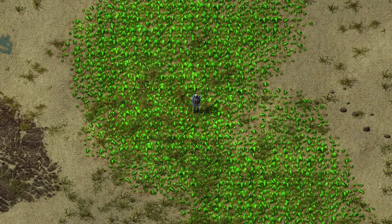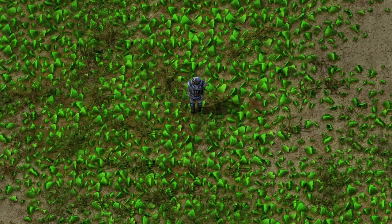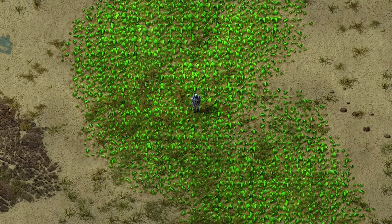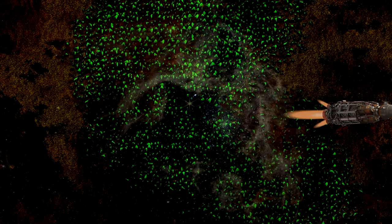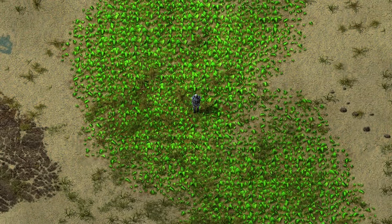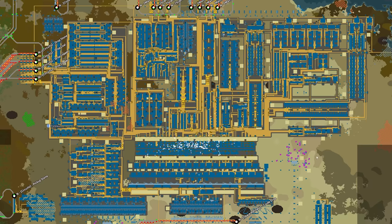Welcome back to another episode of Factorio Space Exploration. Today's the day we finally get to go back to space to do new space stuff and unlock new space things — not just flying through space to get to other planets, but actual space. But first we need to make a small modification and addition to the base.